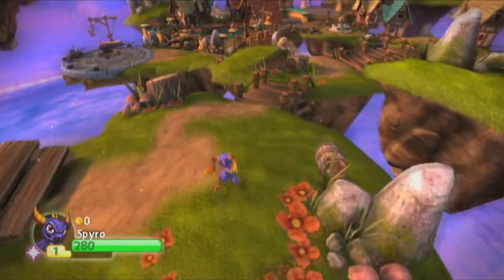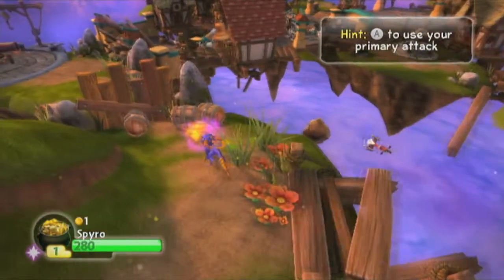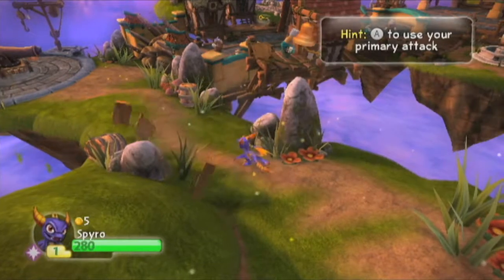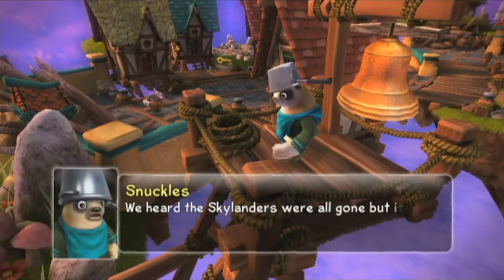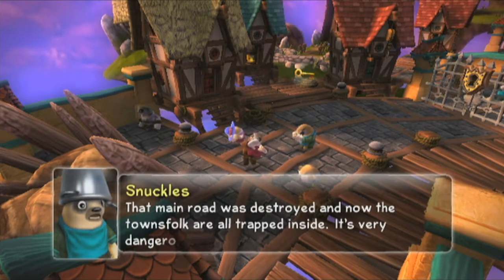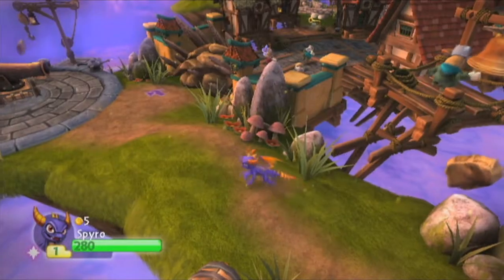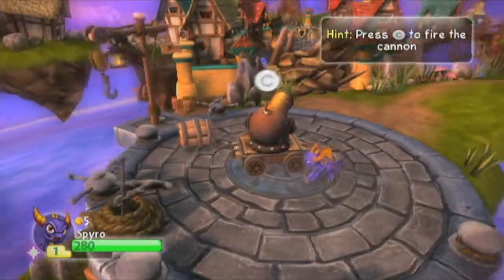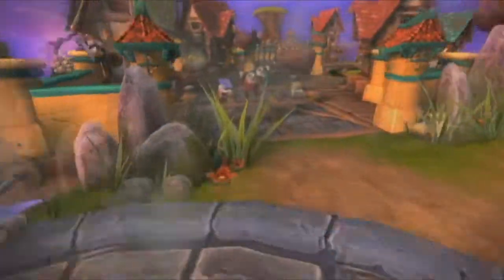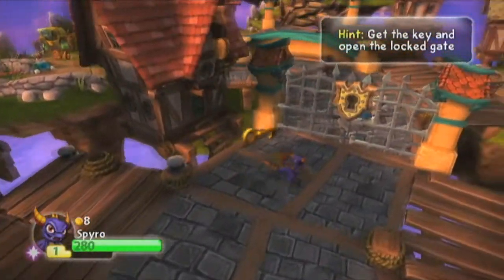This is the Fractured Vista, and we don't have any enemies to attack yet. If you use your attack button, you can break through debris and obstacles. We're going to use our primary attack to blast open this gate and move right along. The main road was destroyed and now the townsfolk are all trapped inside — taking down that wall seems like it might help. Maybe that old cannon will work. What the game is not so subtly trying to tell you is that you have to fire the cannon — but what it doesn't tell you is that you actually have to fire it twice.